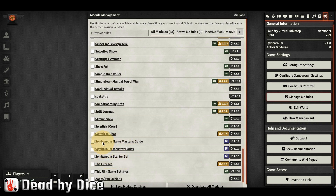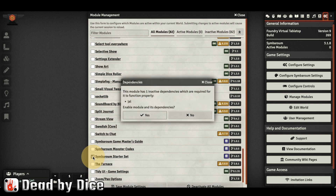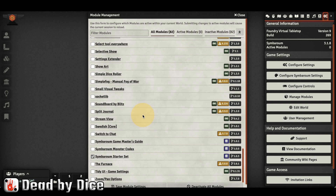I have some other Symbarum modules as well, but we are only looking at the Symbarum starter set in this video. You click on it, make a check mark, and it will ask you to install JAL, which is a module that the Symbarum starter set depends on — and of course you want to do that. Click yes, then click Save Module Settings.